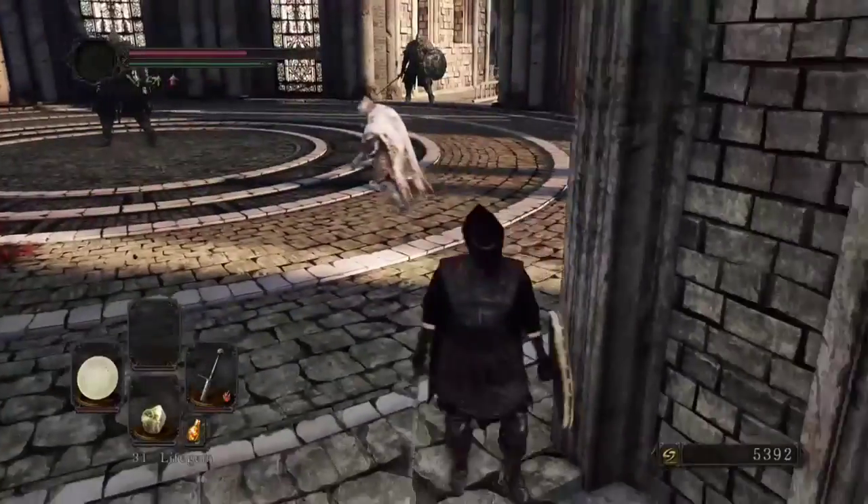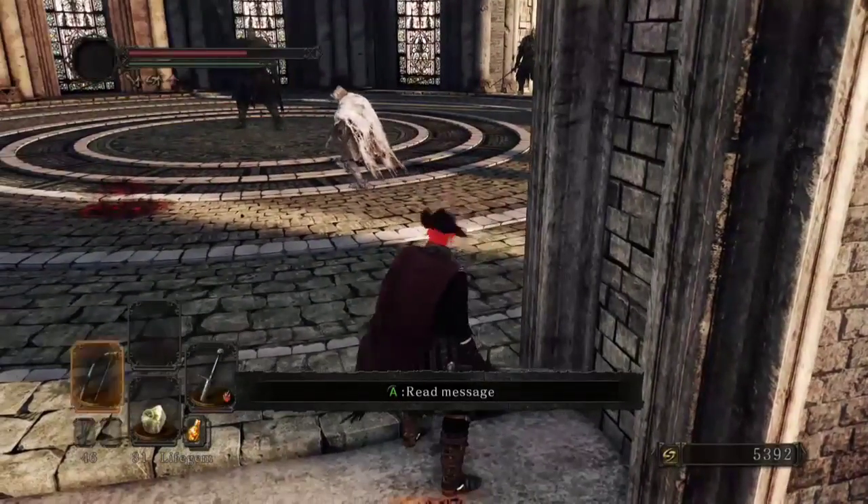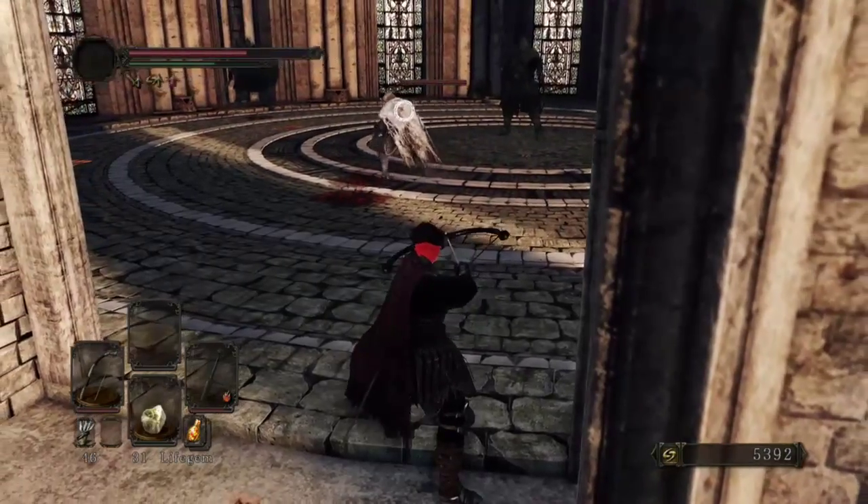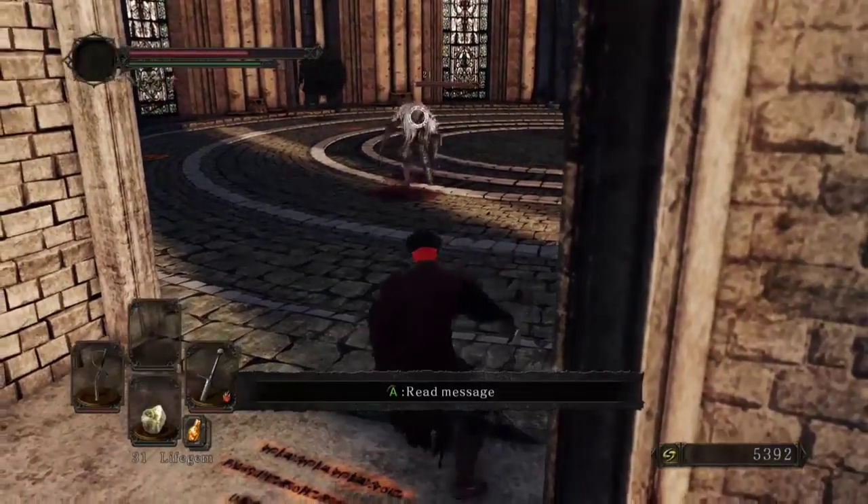New enemy placement right there — that little white knight guy. I forgot the name. So I switched to the bow just to bait him out a bit.